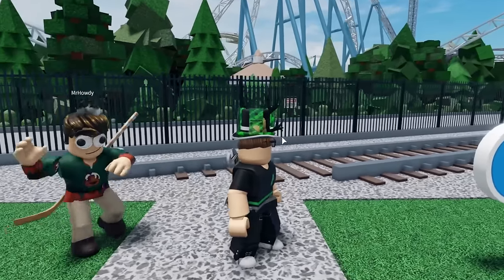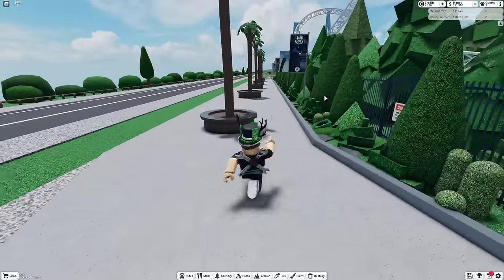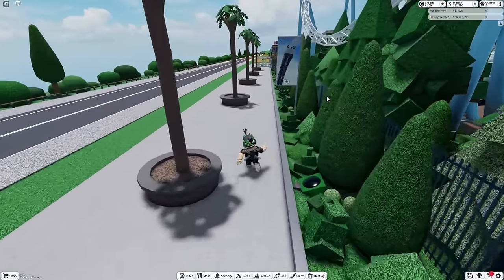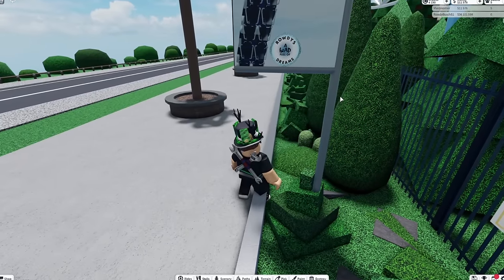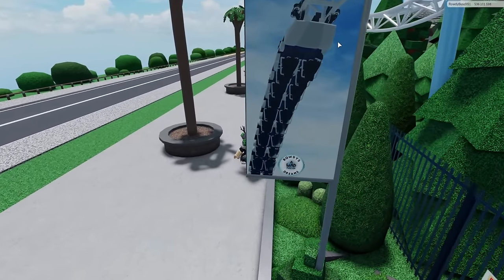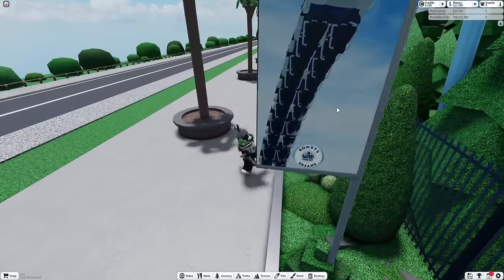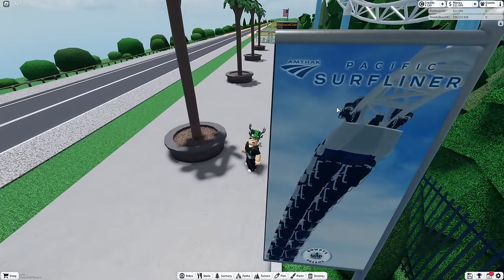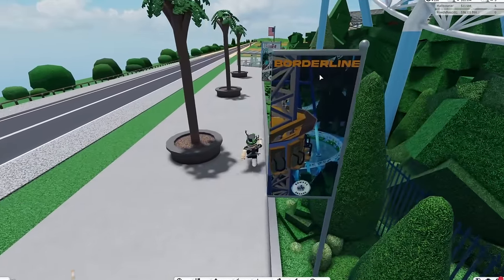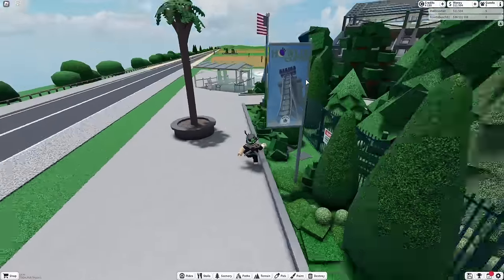We've got a lot of rides to check out, so let's get to it. We've got Bad Guy's Car Chase, Rowdy's Head Full of Dreams roller coaster — and actually, I think that's the name of the park: Rowdy's Head Full of Dreams. Very interesting name. This big coaster here is called Amtrak Pacific Liner. Going down here, we have Borderline the Drop Ride, Giant Dipper, and Howler's Canyon. Very cool different rides.